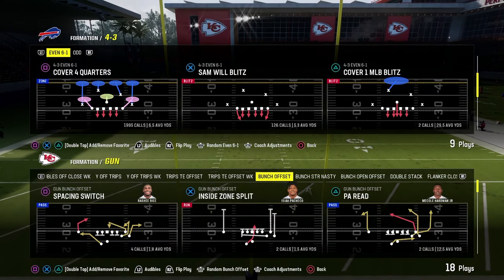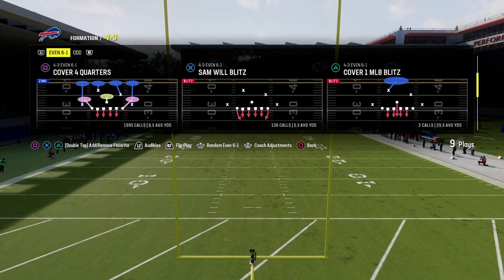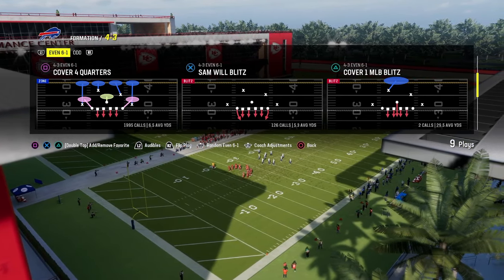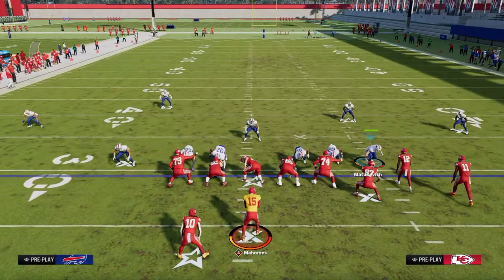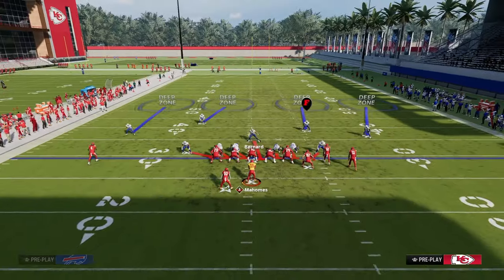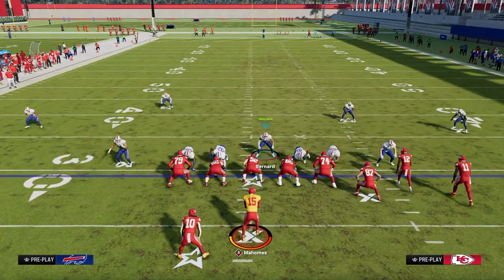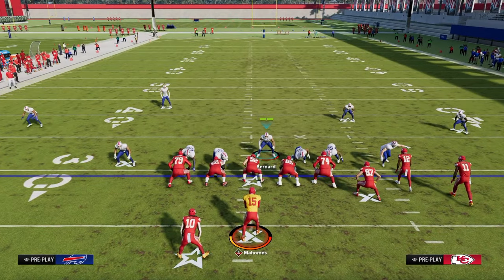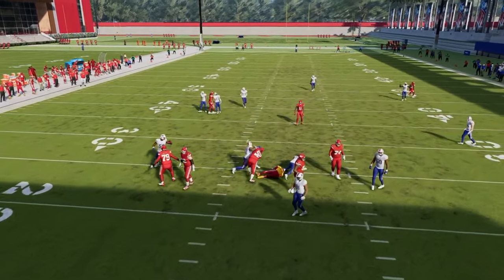The next blitz is in the 4-3 Even 6-1 defense. I think this is the most powerful blitz in the game — it's even better in Ultimate Team where players are faster. It's Cover Four Quarters. All you do is spread your linebackers, blitz your linebackers, and stand out with your user. You can also send five by putting one of those linebackers in a zone, and that blitz is going to scream off the opposite edge.